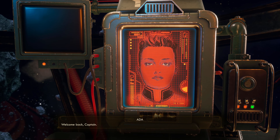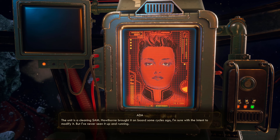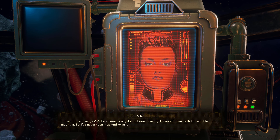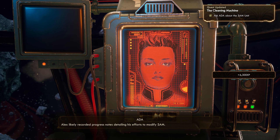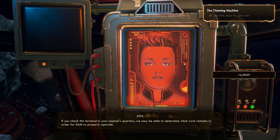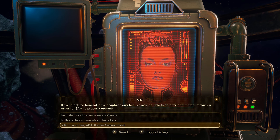Hello guys and welcome back to some more The Outer Worlds! Welcome back, Captain. Let's talk about SAM — who is SAM, what is SAM? Apparently there's an auto-mechanical gathering dust in the janitor's closet. The unit is a cleaning bot; Hawthorne brought it on board some cycles ago, likely with the intent to modify it, but it's never been up and running.